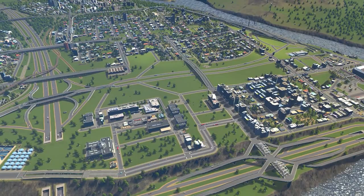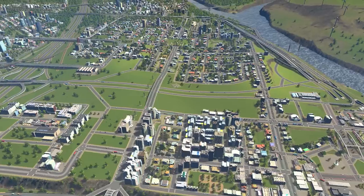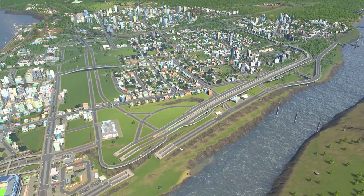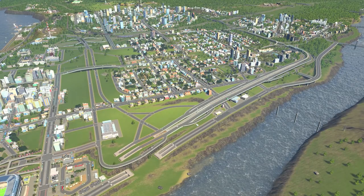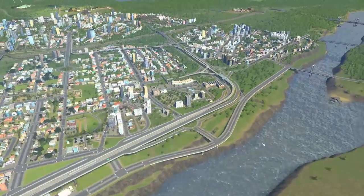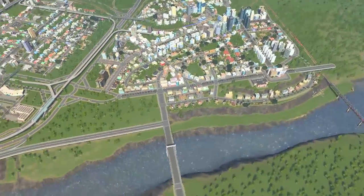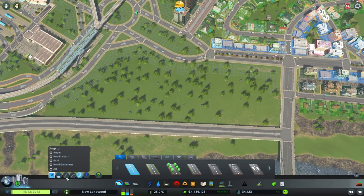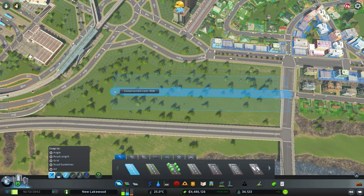We should probably put a stop near the university early. And how have we still not revisited our big transit hub? That's where the train station should probably be. There's so much to do in this city when you actually think about it. This is an extra long episode — before we get too crazy on time, let's just zone a little bit more.